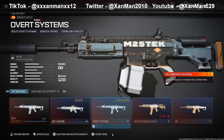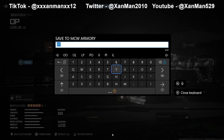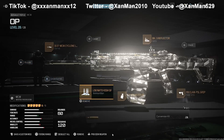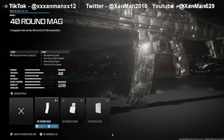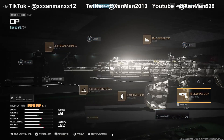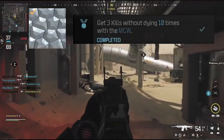For the next weapon, we have the MCW. For the barrel, the 16.5 MCW Cyclone Long Barrel; for the ammunition, high-grain rounds; for the magazine, 40 or 60 round - either or; for the rear grip, the RB Claw PSL grip; and for the optic, Slate or Mark III Reflector. The Forged challenge for this is get three kills without dying, ten times.